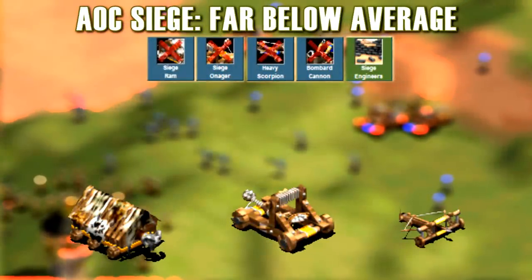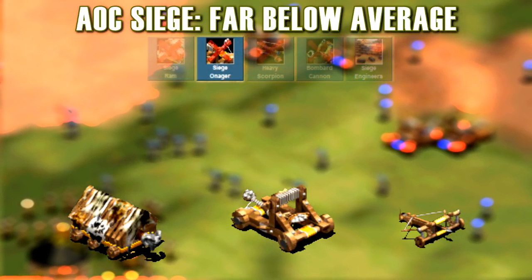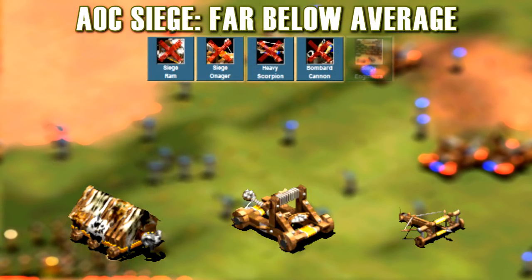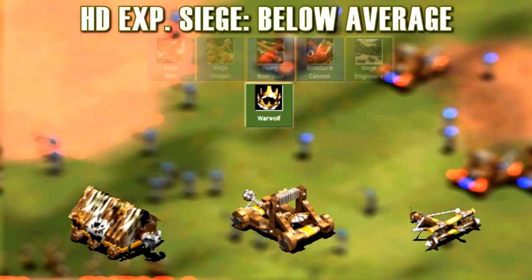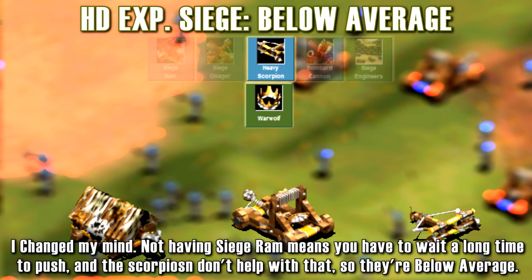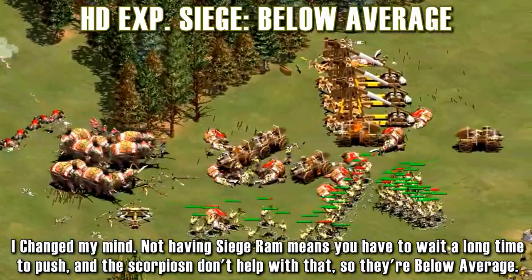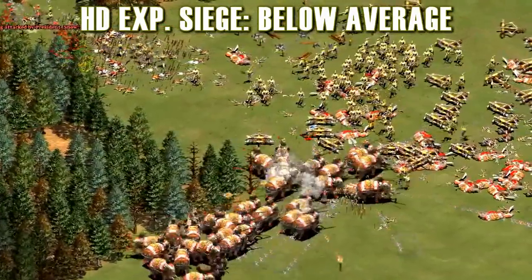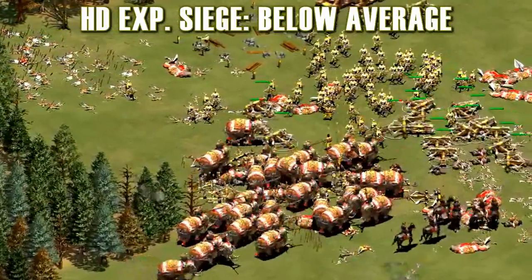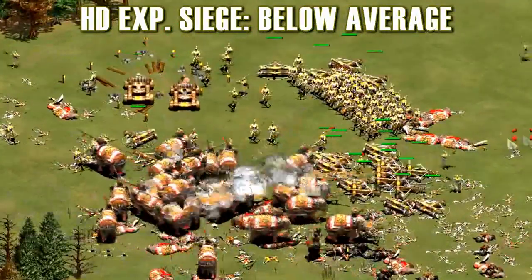In Age of Conquerors, their siege is far below average, because while they do have siege engineers, they don't have siege onager, siege ram, or heavy scorpion, which means while their onagers are fine, that's really about it. In the HD expansions, though, they got Warwolf and more importantly access to heavy scorpions, which can significantly help the Briton army and bumps them up two grades to being average. Despite the fact that they have some of the best archers in the game, you may be surprised to learn how much a few scorpions can do to protect your army. Despite this, their siege is still not as good as many other civilizations lacking both siege onager and siege ram, but they are better than in Age of Conquerors.